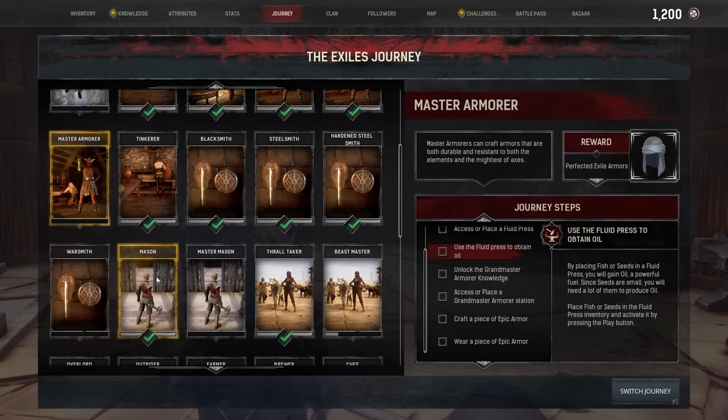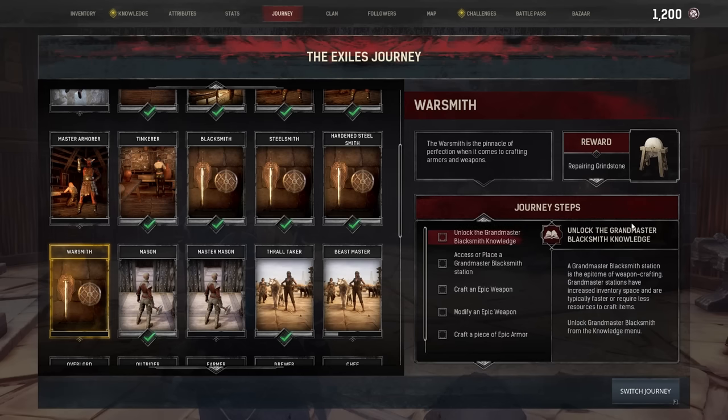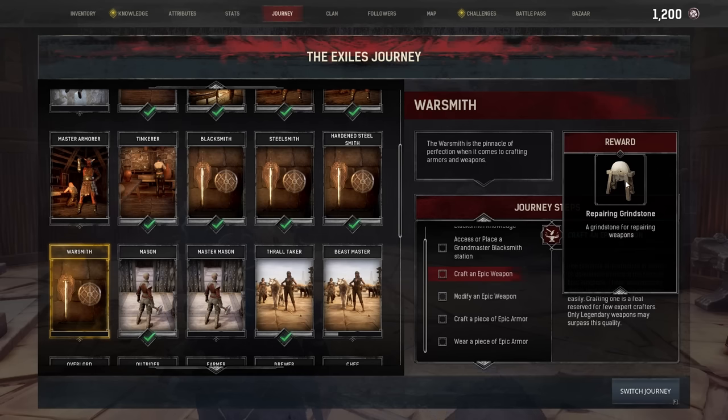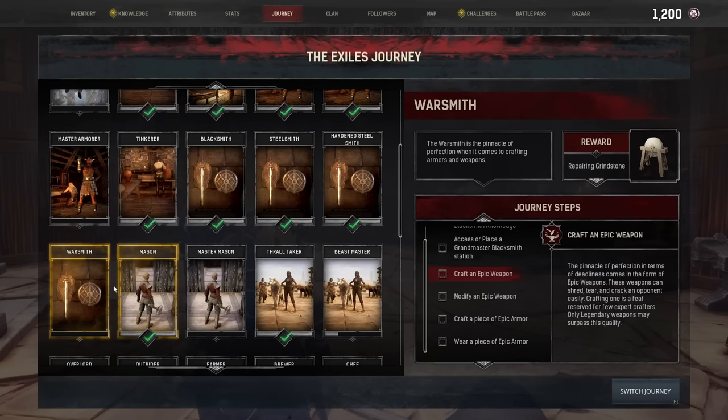There is also an equivalent in the blacksmithing. Once you've done blacksmith, steelsmith, hardened steelsmith, you then have warsmith — that goes more to do with weapons and the blacksmith station, although weirdly it does have epic armor in there. We can't make all the sets with this because we'll also have to use this to learn a set, and that gives us the grindstone which is really useful — a kit for repairing items. Hopefully we'll go through the two of them today and get everything we need.